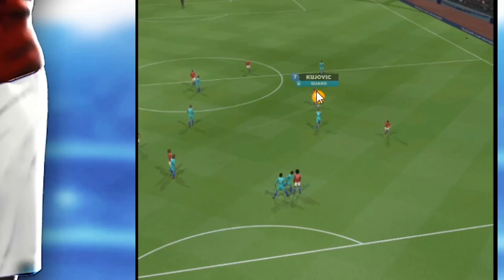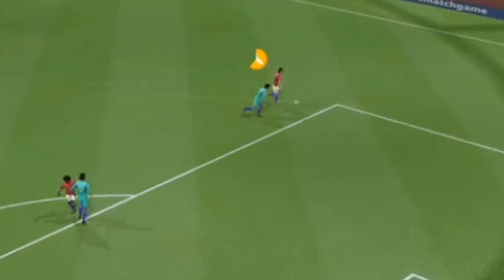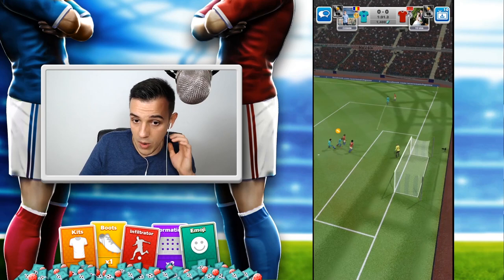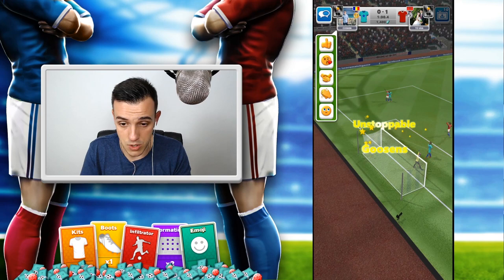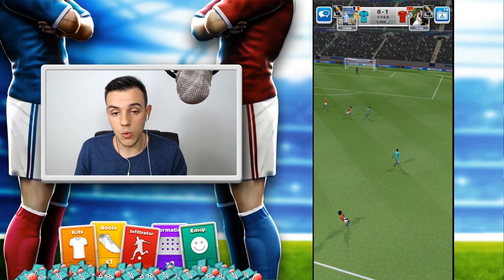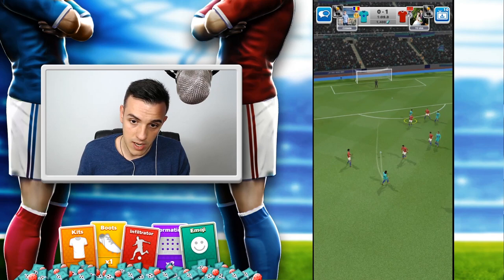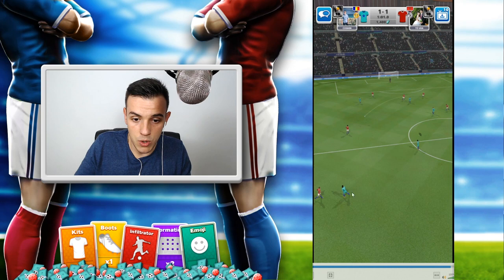I'm facing a tough situation — the Guard will pass to the striker — so I select the Explorer, my fast defender, to try and tackle. As soon as my opponent's striker gets close to the box, I quickly unselect the Explorer because I don't want to concede a penalty. I can promise you that if I hadn't unchecked the Explorer it would have been a penalty. Now Jebe scores because that's what Jebe does. My Explorer was marking that player, so I didn't want him out of position — that's why I'm choosing the Engine to pressure the opponent.